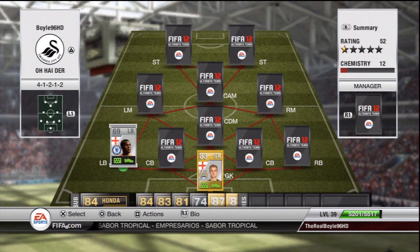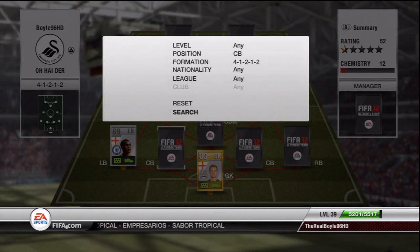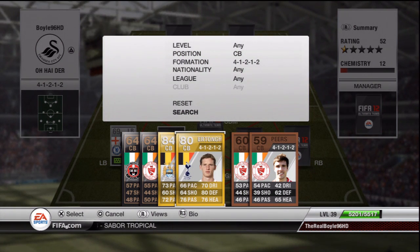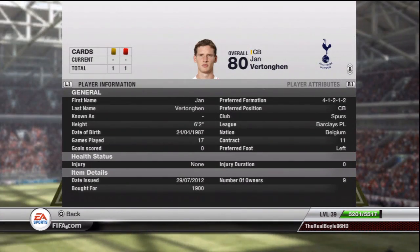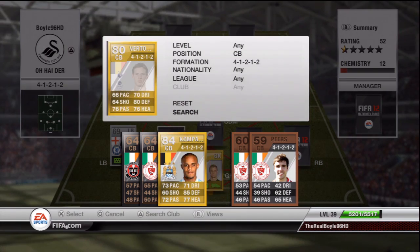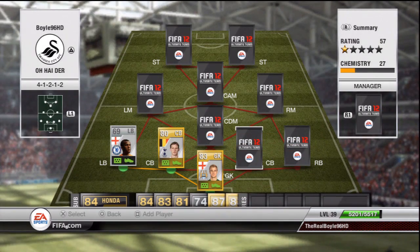At the first centre back we have Vertonghen — not in form, sorry — transferred to the Premier League version. This guy is as good if not better than his Team of the Season version, which makes no sense, but there just doesn't seem to be a difference. This guy cost me 1,900 coins and he is an absolute bear of a man — 80 defending, 76 heading — very solid at the back, very good in the air, and decent on the ground too.